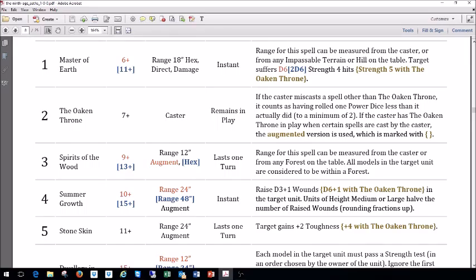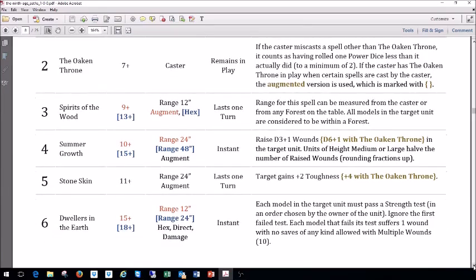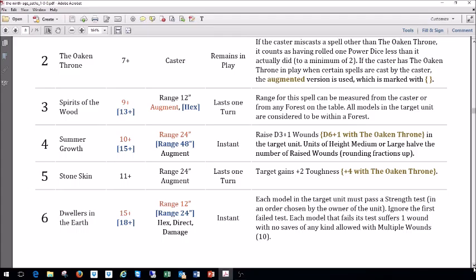Next is Spirit of the Woods, spell number three. Casting value is nine, boosted is thirteen. Range is twelve. It's an augment, or a hex in the boosted form, and lasts one turn. The range can be measured from the caster or from any forest on the table. All models in the target unit are considered to be within a forest. This is a very, very good spell — the short range is the only challenge — but if you use it as a hex, your opponent suddenly doesn't get steadfast or rank bonus, which is very powerful in close combat.